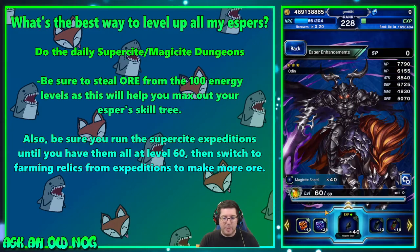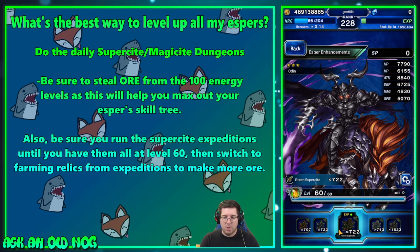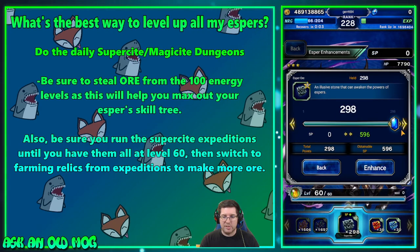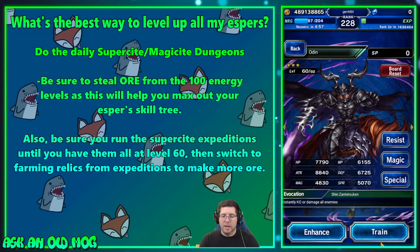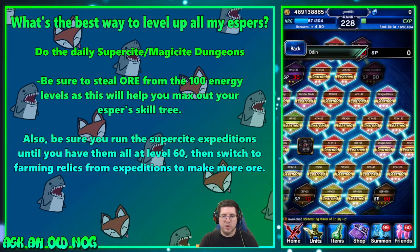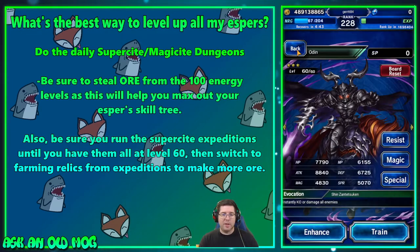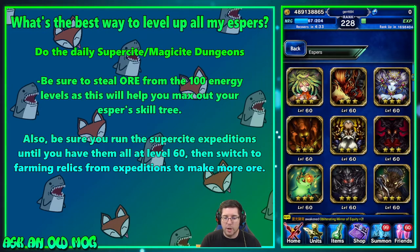In the vortex there's the Chamber of Crystals, Chamber of Super Sight — four different colors — and you can run these once a day. Going into the esper enhance screen, here are the super sights: I have a ton because all my espers are maxed out. Super sights give XP; ores increase the SP — skill points — you use to buy skills. Mine currently has zero SP. You want to steal ore every day from the dungeon and craft as much as you can using relics.